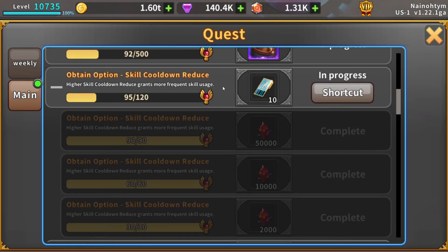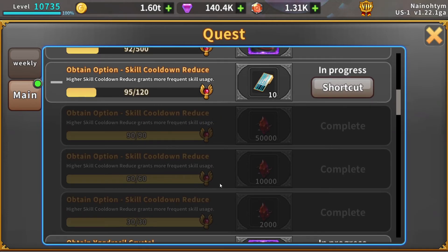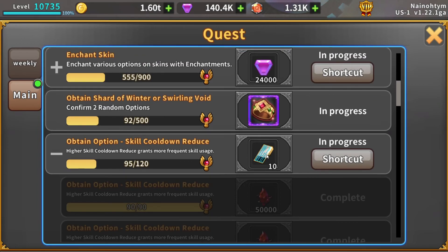Another one to go along with that is 'Obtain Option: Skill Cooldown Reduction' — same exact thing: 62,000 eternal tokens and 20 Keys of Prophecy. I haven't done this one myself yet because I don't really care enough to get 150% cooldown reduction, and I'm not spending any Keys of Prophecy until I probably make a video pulling Keys of Prophecy.